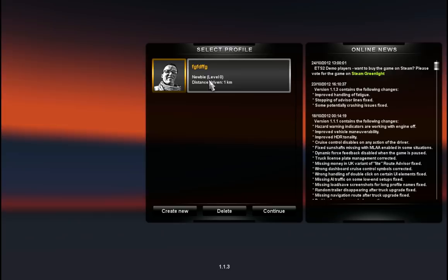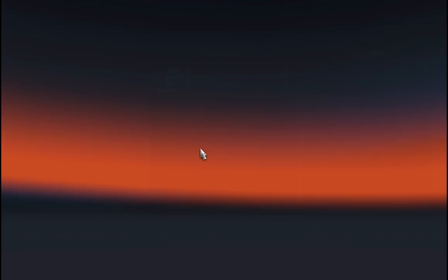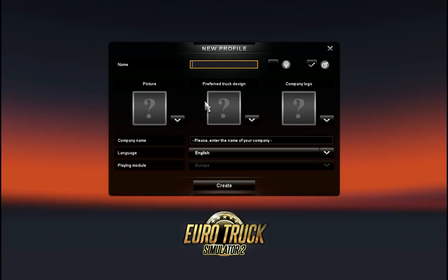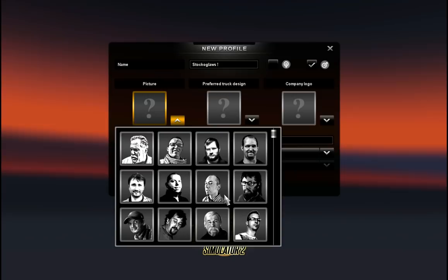Just to check all the bits and balls - we're playing at version 1.1.3 so we're going to create a new profile. Our name is going to be StockoGloss, we're going to be male, and for our picture - black and white for the win.